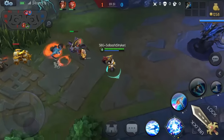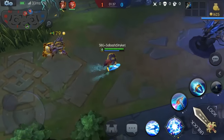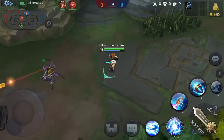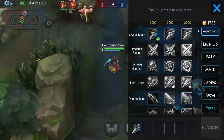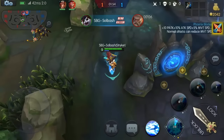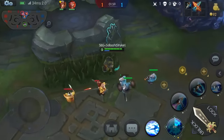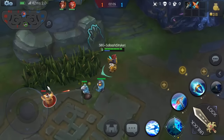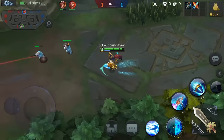We're about 400 gold away, so next wave we should be able to get the next item. The next item on the recommended build is the Phoenix Blades — that helps out a good bit. We're gonna go ahead and take Jonic out right here, just sweep back and forth. The only reason I'm taking Phoenix Blades is because of the chance for the slowdown — that's huge for Striker because Striker is so squishy.